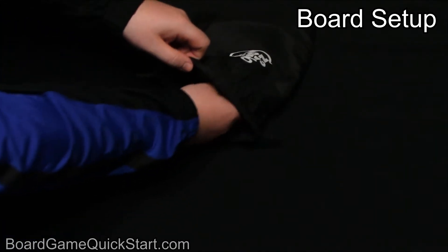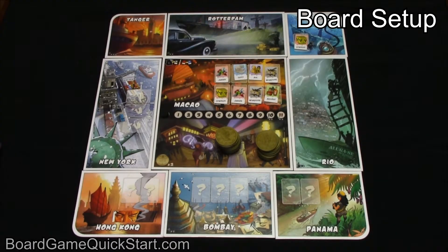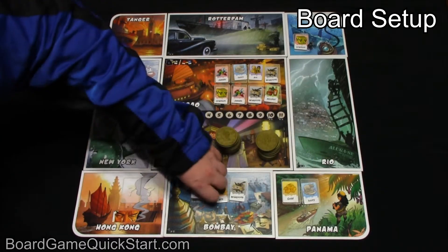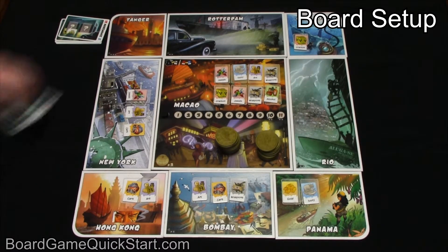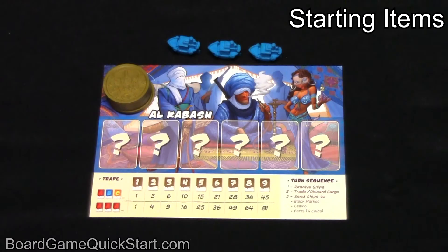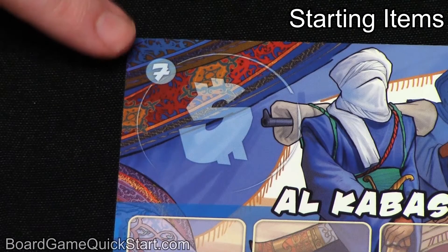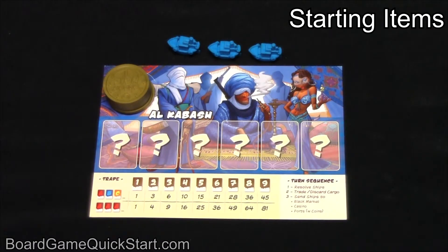Mix up the tokens in the bag and draw from it to fill up all of the slots on the open ports. Place the victory point cards nearby — anybody can look through them at any time. Each player gets a syndicate card with seven coins and three ships. The player who goes first is given the first-player marker.